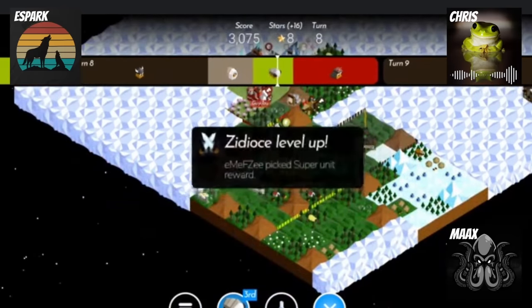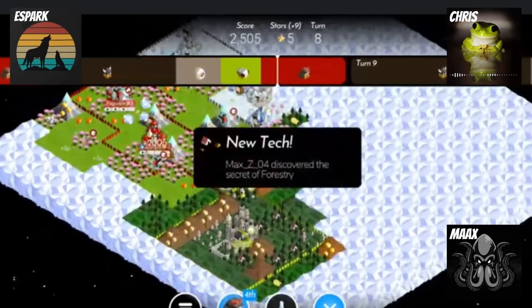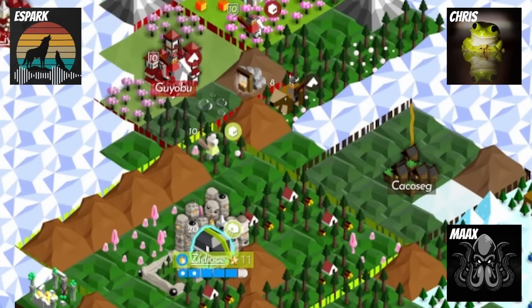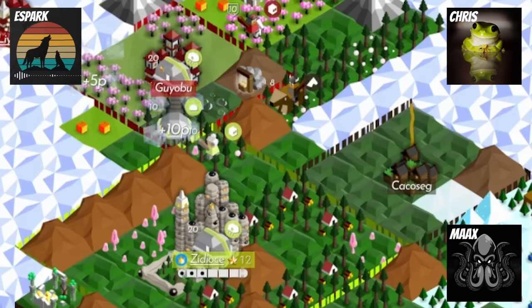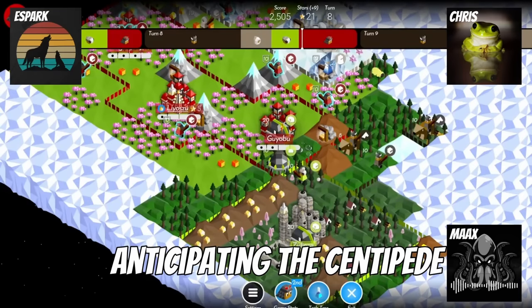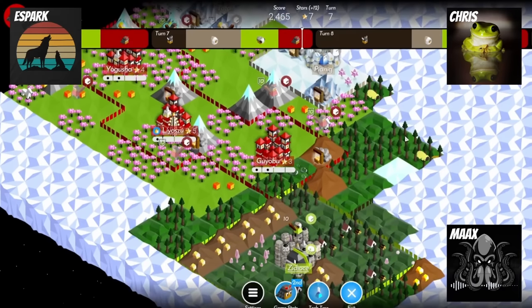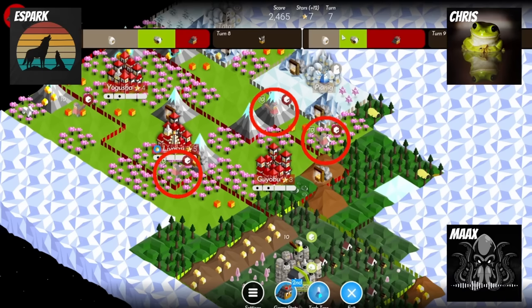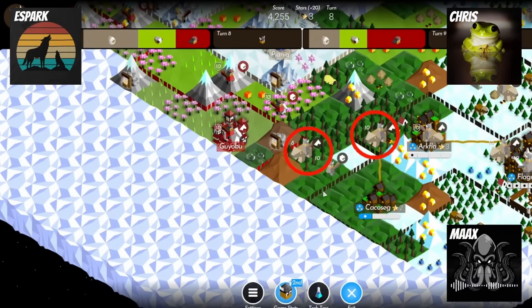He sends a centipede at us. A centipede without a segment can move two squares, so they were able to move three tiles to get to us. We actually anticipated this giant centipede push into killing a unit on my city. So we placed three warriors around that city in range of hitting a potential centipede on that city. And Chris placed two riders that turn so that we can almost trap the centipede.